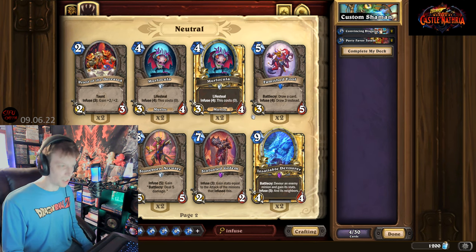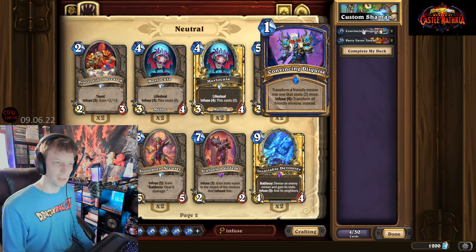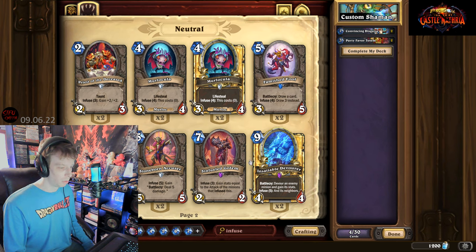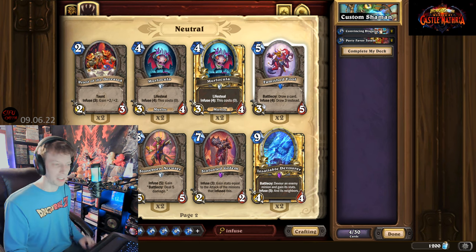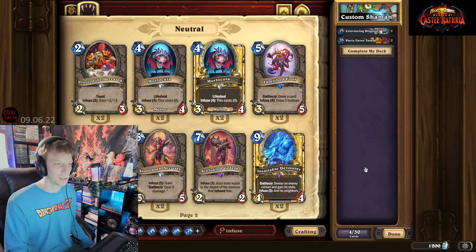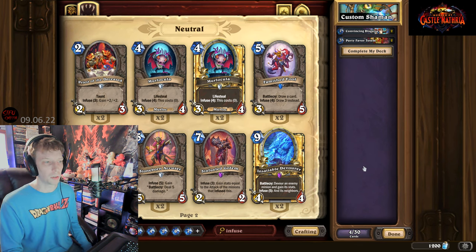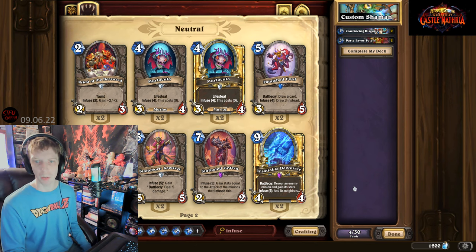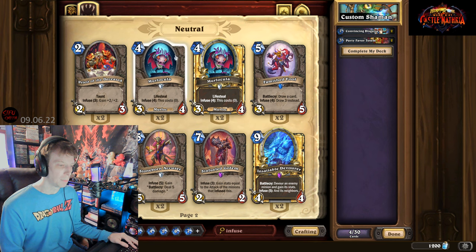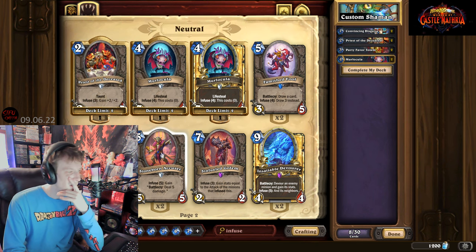Remember - four minions have to die for the infuse on some of these cards. Since we already have a few that require four infuse charges, we want to pay attention and probably add lots of low-cost minions to feed the infuse, because many of these need quite a few deaths to actually be triggered. I'm thinking we should go murlocs next too. The totem mechanic will give us some low-cost minions, but most of our totems are going to come from our hero power, so we'll need murlocs mainly.